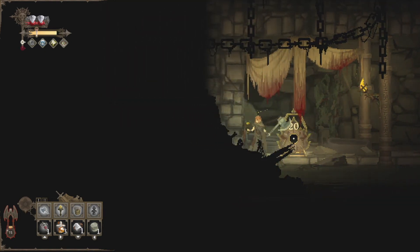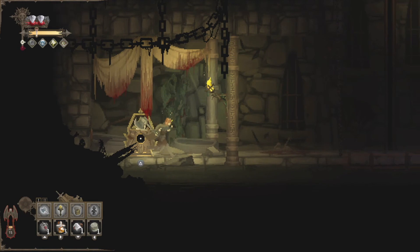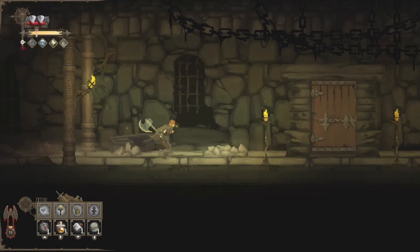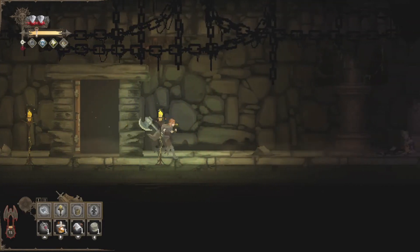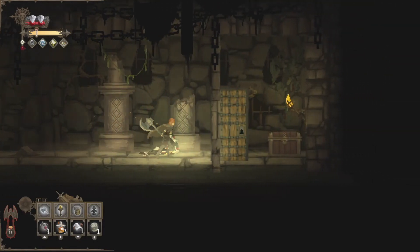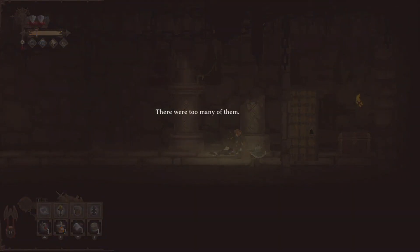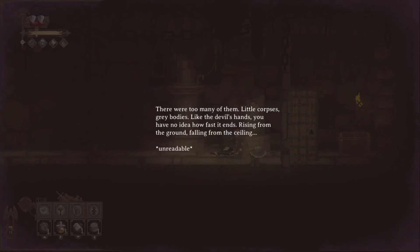Oh, here's a button. I think I heard a door or something — is it over here? Yes, here it is right here. This is the door that just opened. 'There were too many of them. Little corpses, gray bodies, like the devil's hands. You have no idea how fast it ends. Rising from the ground, falling from the ceiling...' Unreadable.